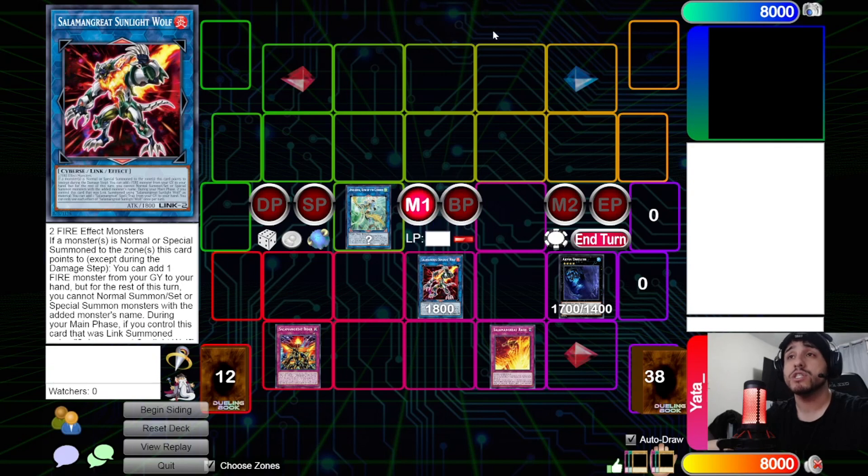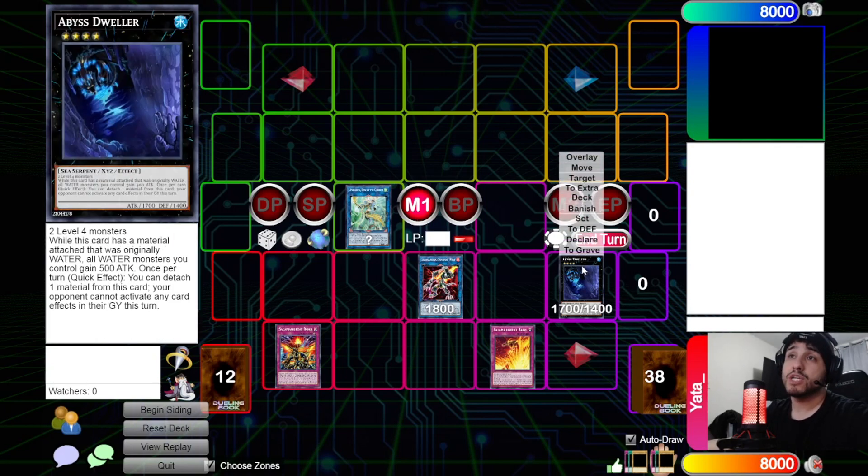Going first, you also want to set up a Rank 4 — something like Dweller, Bagooska, or Time Thief Redoer against control matchups. Dweller is very good against Dragon Link, Prank-Kids, and any graveyard-reliant deck. Bagooska is good against decks like Zoo because they won't be able to attack you for the most part.